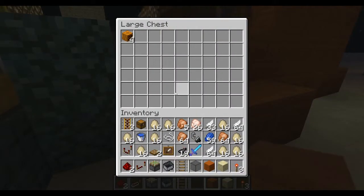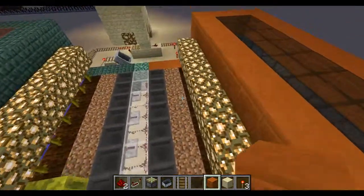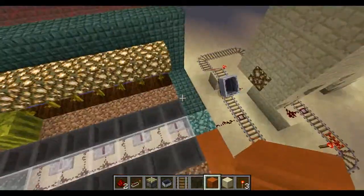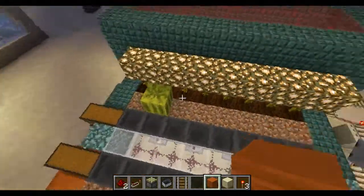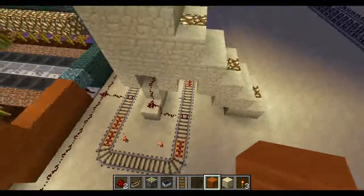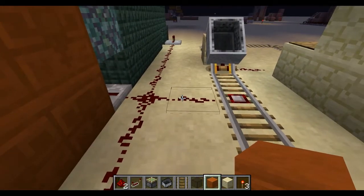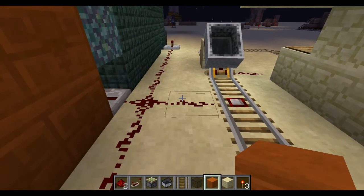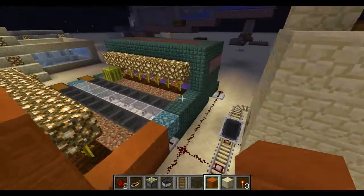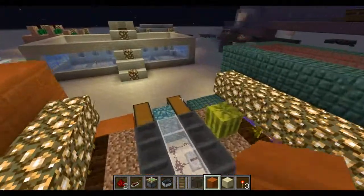I've got some melons in there and some pumpkins in there. I'm pretty sure the harvesting system every five minutes does not allow for a fully grown thing here. So if you wanted, you could take out the automated part and right at the junction of the redstone just put a block and a button or lever.